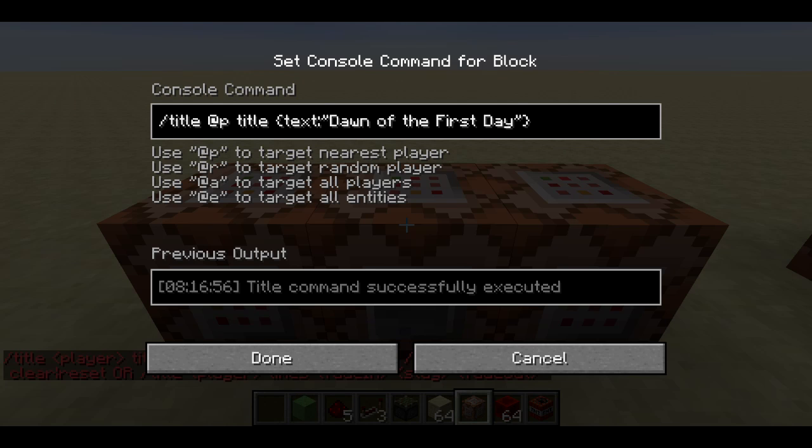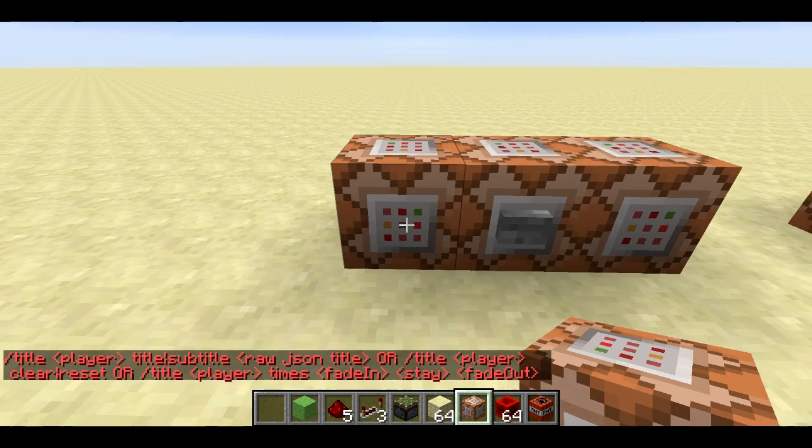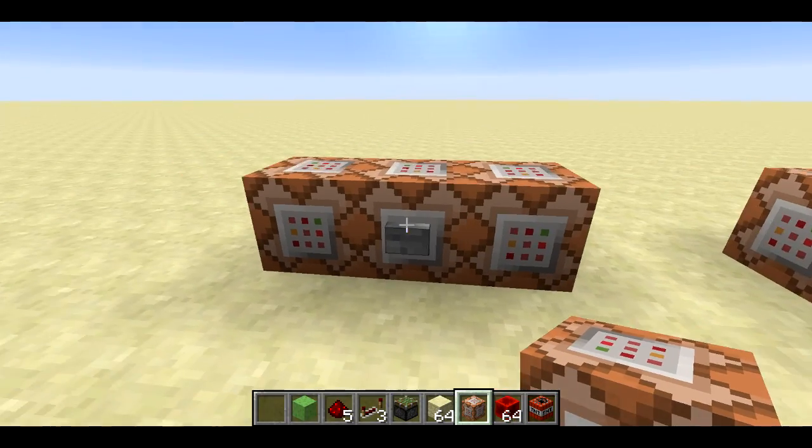This is showing the nearest player a title 'Dawn of the First Day', and then here I'm showing the subtitle '72 Hours Remain'. It uses the JSON format to display the text, which means you can color the text and display scoreboard values in the text. Here I'm setting the time to zero so that it'll look like dawn of the first day.